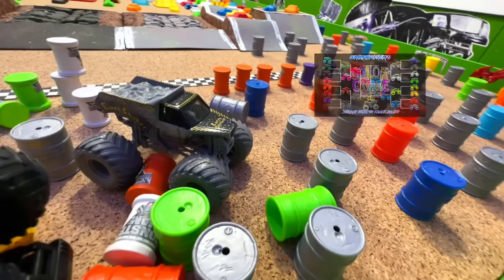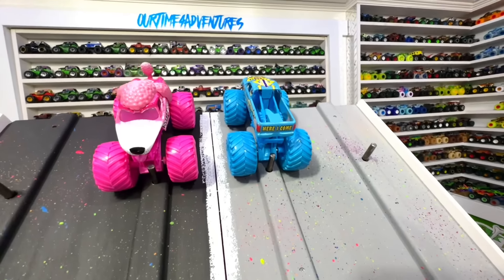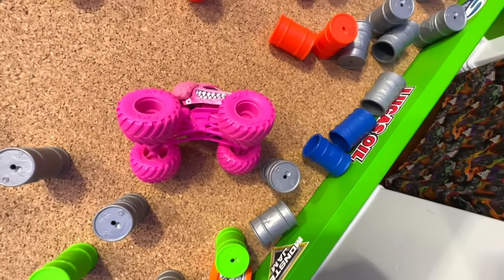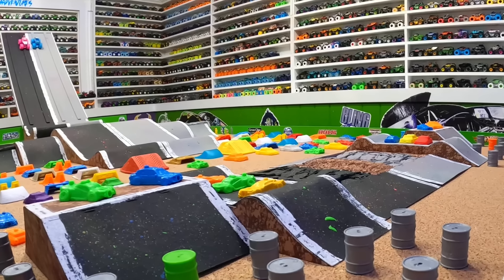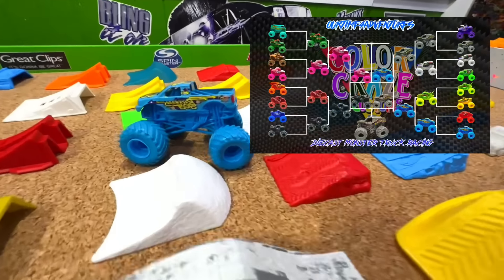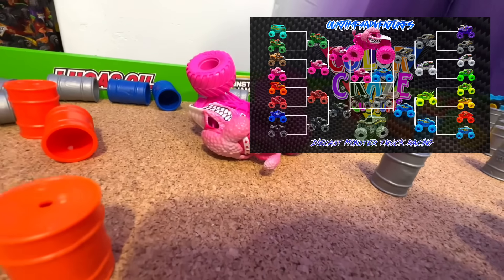Now let's head up to the gates for the race everyone's been waiting for — the final race for the Color Craze championship! Will it be Pink Poodle or Blue Backwards Bob? Green flag — Poodle pulling ahead coming down into that first jump. Backwards Bob has a problem off the jump, doesn't clear the second obstacle. Poodle takes an easy win, taking out all those barrels after the finish line. From the track cam: Backwards Bob slows up coming into the jump, loses power, can't clear the jump, and Poodle flies across the crush cars for the win. Pink Poodle is your Color Craze champion!